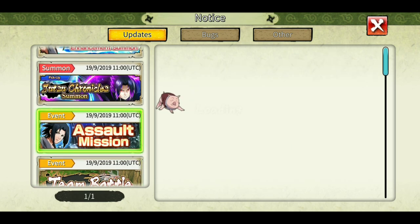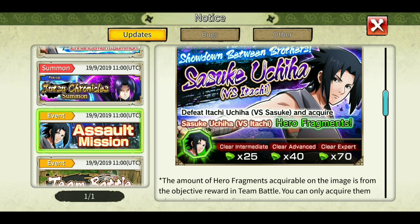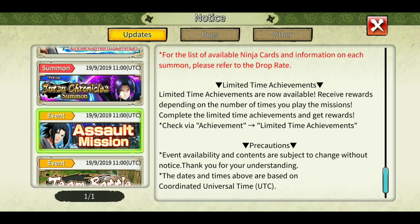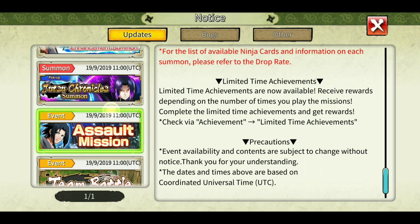For the assault mission, gather the hero fragments and stuff to get some Shinobites if you haven't already. Limited-time achievements have also been updated, so do check those out.